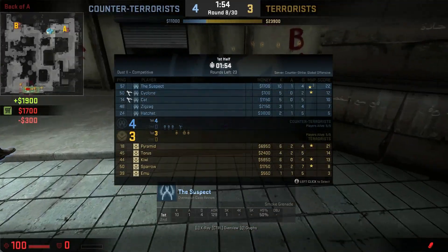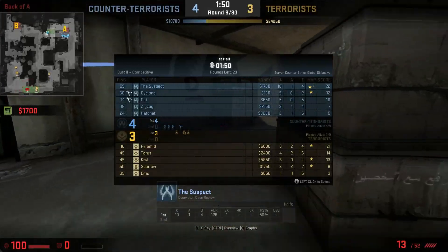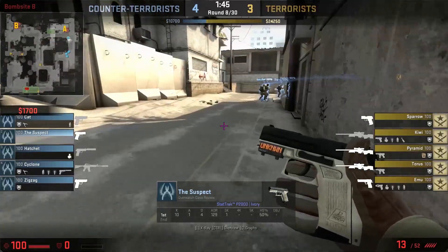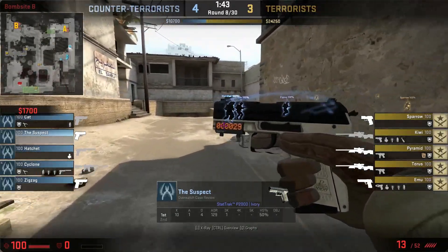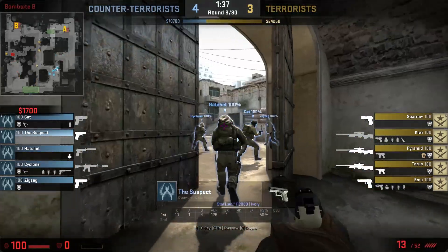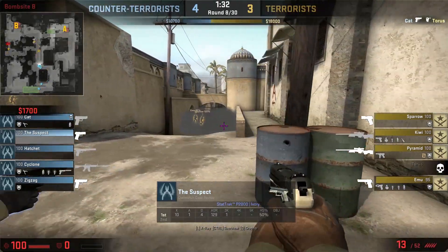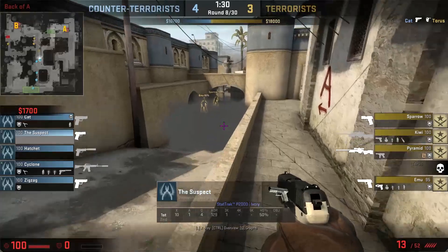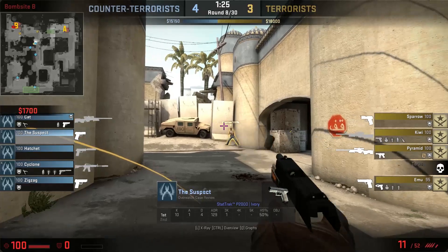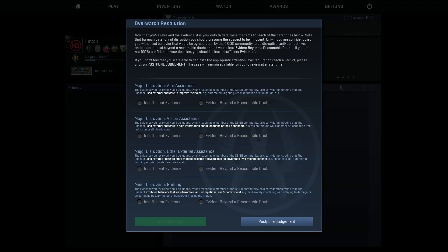Not going too well. I mean he is top fragging, but some of these duels he's taking he's losing a fair bunch of them. And they are eco now, going to push long. This is some organized teamwork here — look at that, three nades into long doors. This is a rare case of teamwork in matchmaking. But they should catch these guys behind. This guy looks like he's actually waiting for the CTs and he's not seen him. He's been knifed. And that's it.